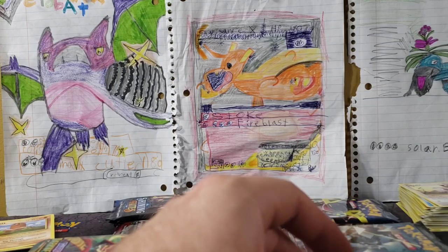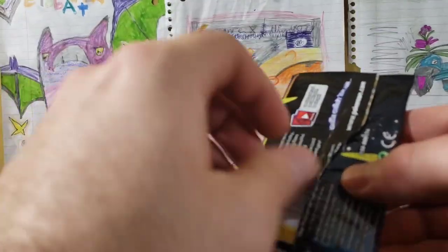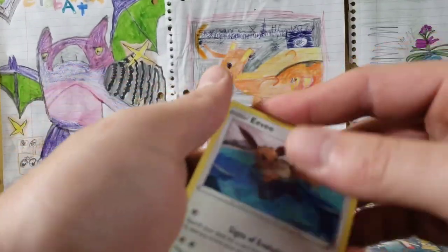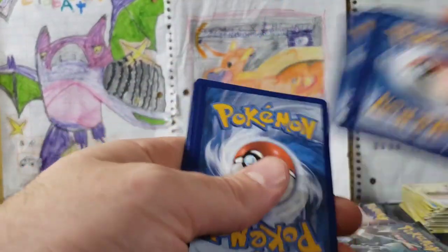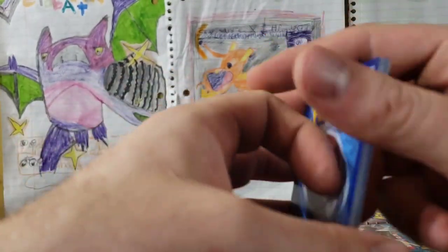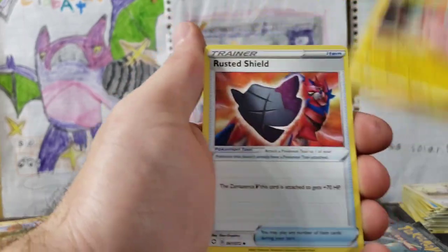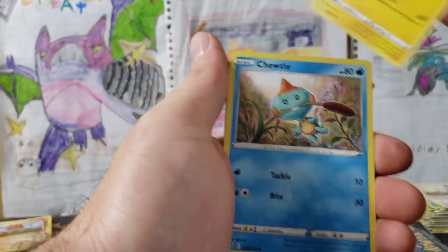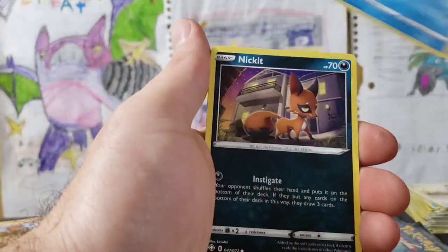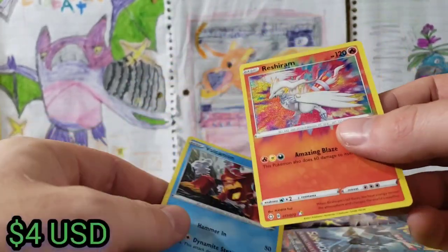Burning Shadows. Let's do a Shining Fates pack — still have not pulled. I completely destroyed that pack — it is falling apart, that's what you get for a special set. Looking really good inside. We've got a Fighting Energy, Rotom, Rusted Shield, Floatzel, Eevee, Morpeko, Crabominable Reverse Rare. An Amazing Rare Reshiram and a Volcanion!